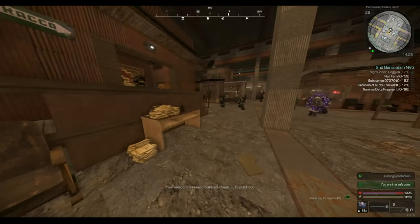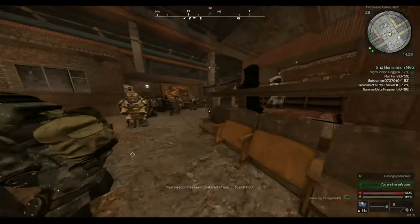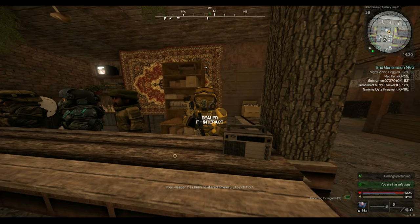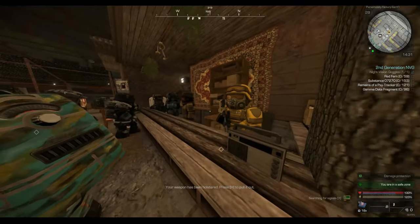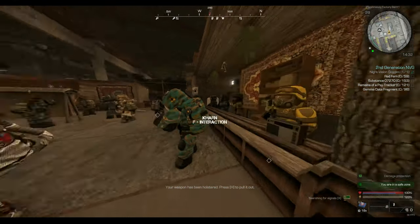So, in every outpost or safe place, there will be a merchant called the dealer. This is this guy. He's sometimes wearing yellow, he most likely is, but if you're in the north, they'll just be wearing something else. His name is always the dealer, no matter what safe outpost you are at.